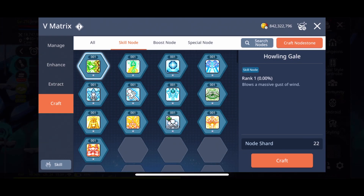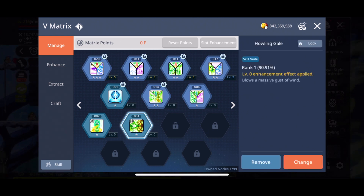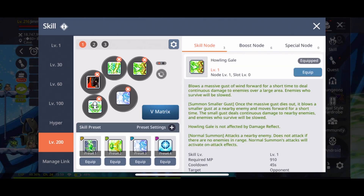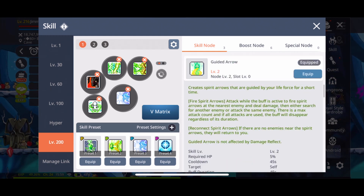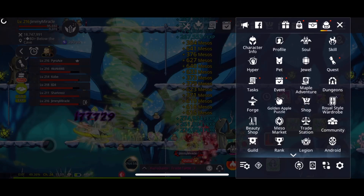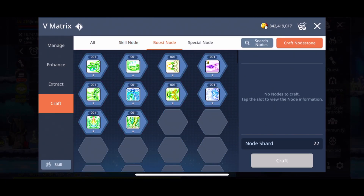It costs 150 shards to craft a skill node. Here you can see I have Howling Gale — when equipped, it gives me the Howling Gale skill, which creates a giant tornado. I really like it. Your class probably also has another really cool skill. That's kind of what I really like about level 200 — they've given us cooler skills for our class.